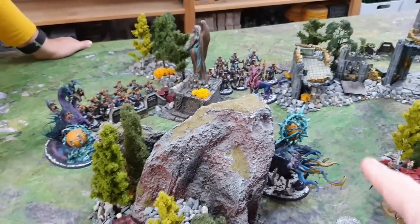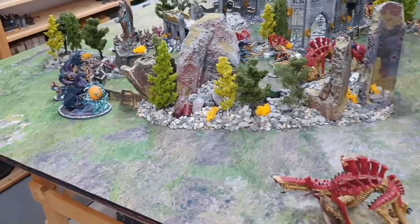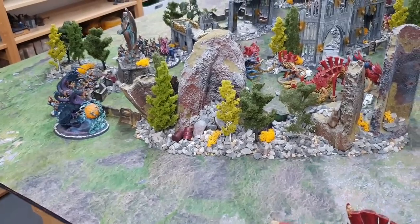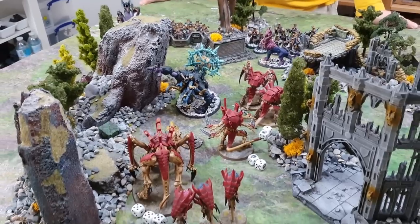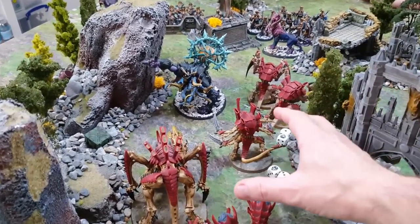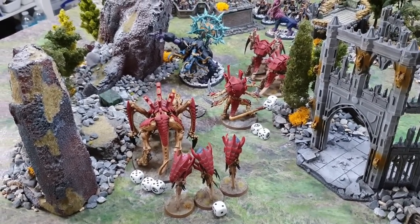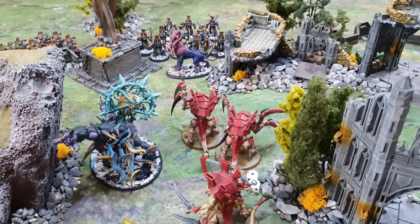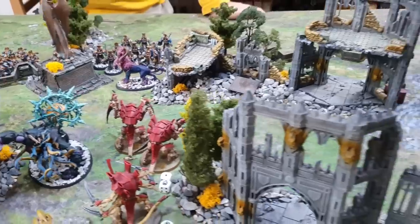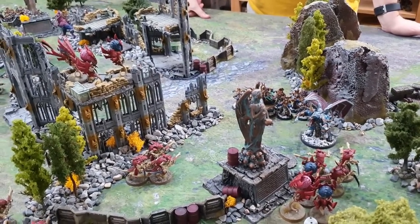After Tyranid movement: the right-flank Tyrannofex stays still for its heavy weapon bonus, wanting a straight shot at a Mutalith Vortex Beast for Bring It Down points. The central snowball continues up the middle. Kevin the Swarmlord pushes toward a Mutalith Vortex Beast to potentially charge it. Carnifexes will push up toward a Daemon Prince — possibly not the best idea. Down the left flank, a lot of guns are lined up on the winged Daemon Prince. Ahriman fails his battle shock test — the only model in the entire army to do so.